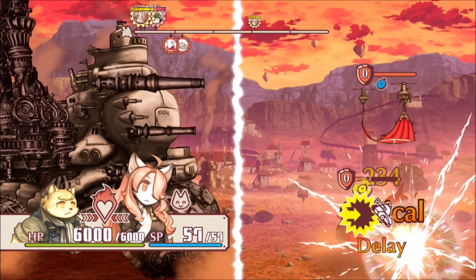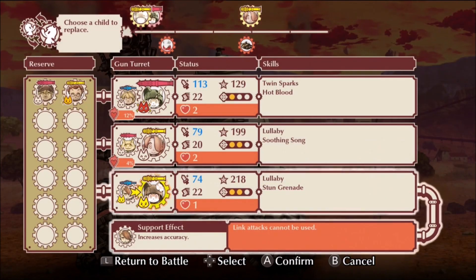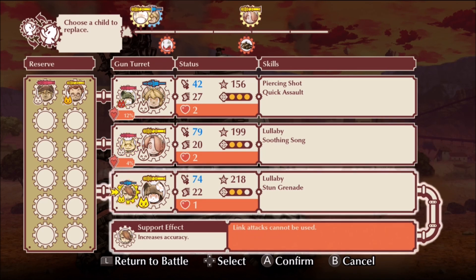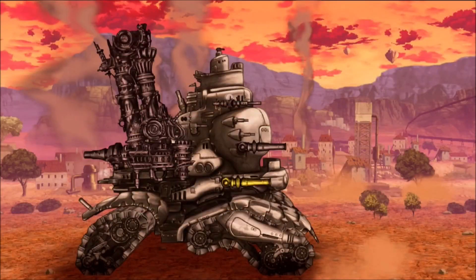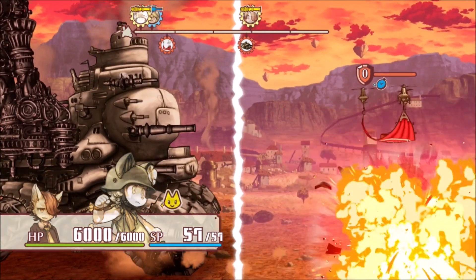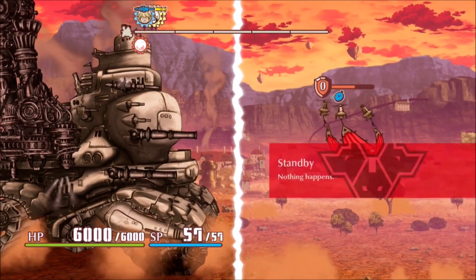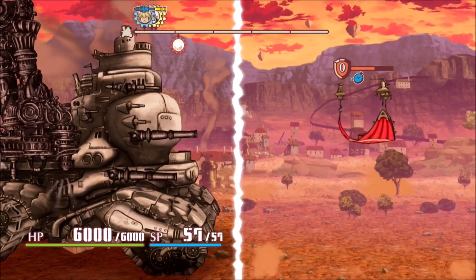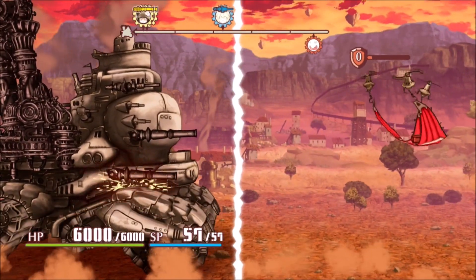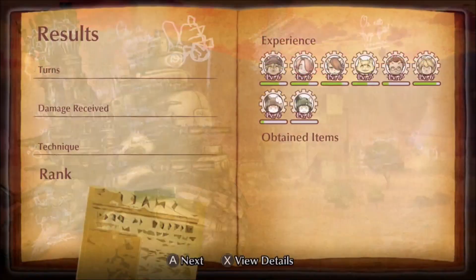However, if you hit an enemy's weakness, you'll delay their turn. Essentially, each character and enemy has a color: blue, which deals less damage but is very accurate; yellow, which is an all-rounded attack; and red, which is less accurate but deals a lot of damage. There is no guesswork, and the game flat-out tells you which color you need to hit in order to delay their turns. Also, certain enemy types are weak to certain colors, such as fast-flying types being weak to blue machine guns, while slow tank types are weak to red cannons. This is beautiful in its simplicity.